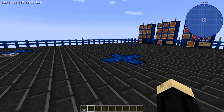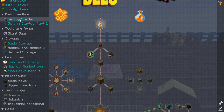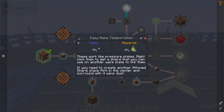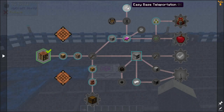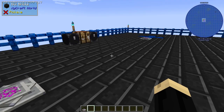So this will be a very quick tutorial. Making and using warp plates is part of the progression steps. In the getting started part one, up here at the very top, you'll see easy base teleportation. It wants you to make two of these warp plates, so this will also get you a progression step with a reward. You'll get two more warp plates just for making the first two — pretty good return on that.